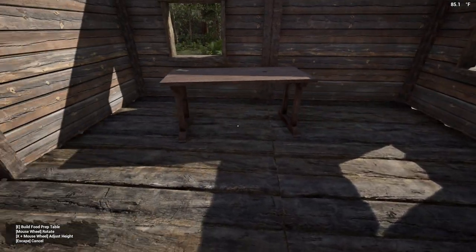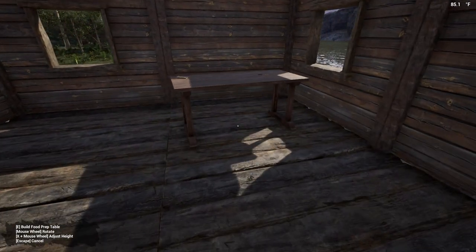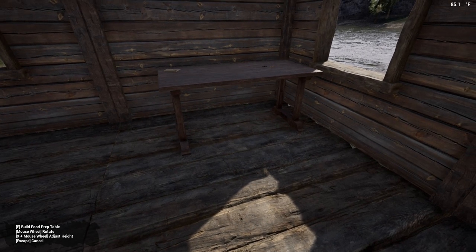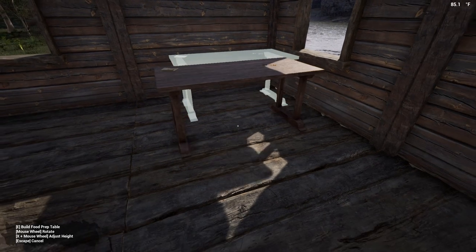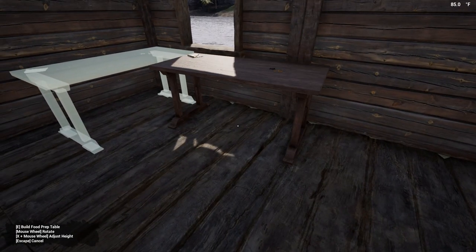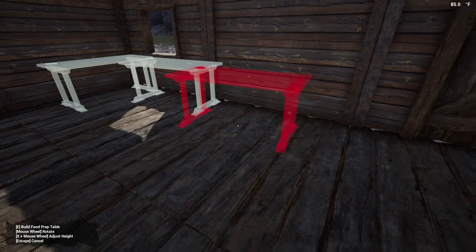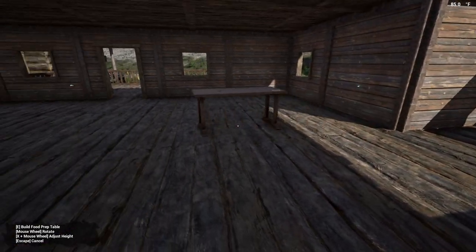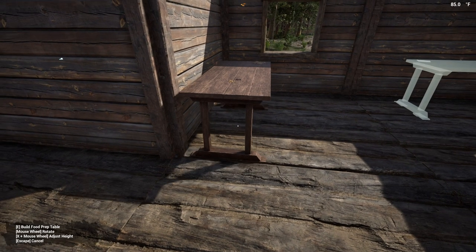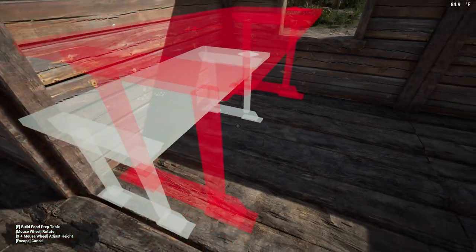All right, so I'm going to do a basic layout. These are just for standing purpose. So this is where the counters are going to go. So how do we want to situate this? What is this called? A food prep counter.